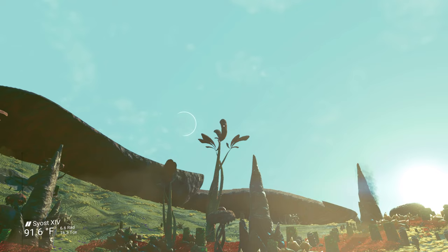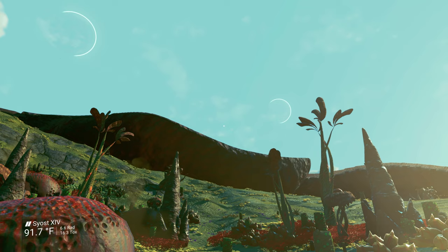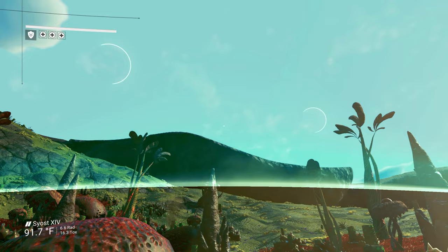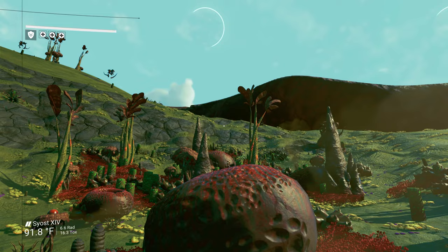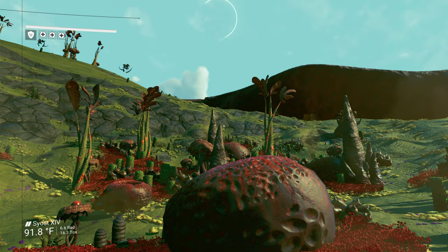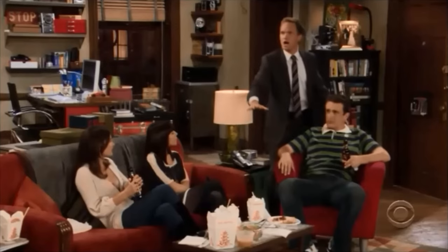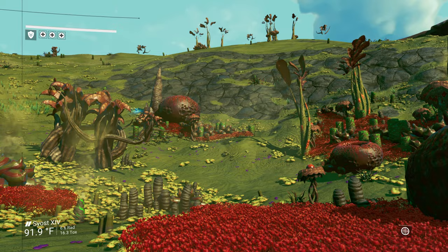This looks like a toxic planet — yeah, toxicity. Not ideal. I was hoping for a radiation planet because radiation we still haven't gotten a radiation planet to start with. That is so nice when you first start out especially when you have a ship because you actually get uranium.